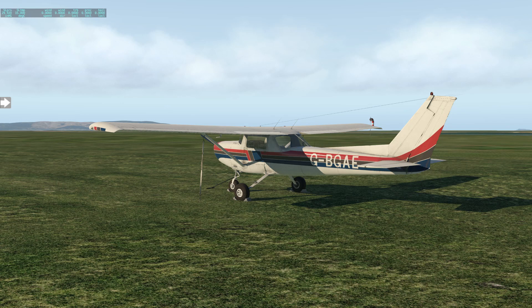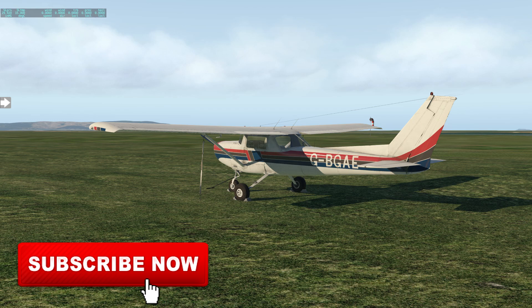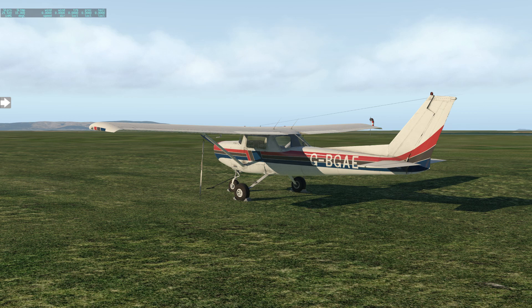Hello and welcome back to X-Plane 11 everybody. Today we're going to be checking out the payware plugin X-Plane Mission Generator. You can download it from the X-Plane store, and what it does is randomly generate missions using any aircraft you select from any airport in the world. Today we're going to jump in the trusty JustFlight Cessna 152 and fly in the South Island of New Zealand, taking advantage of that photorealistic scenery I covered in a recent video.